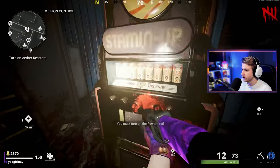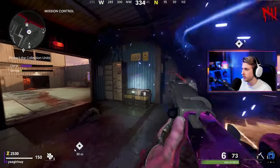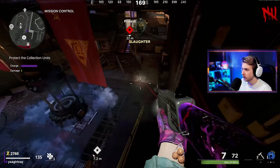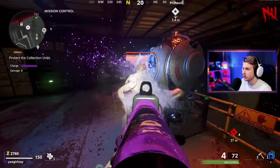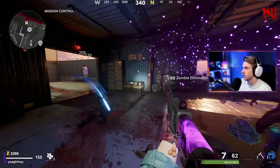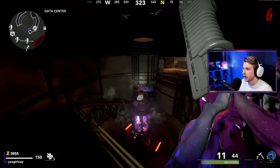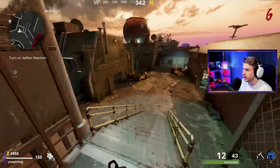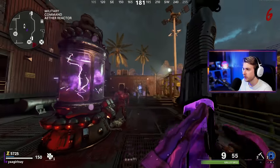We can't start this easter egg without getting power on, so let's throw on our Aether Reactor and wipe the floor with these zombies. Let's grind the rail - beautiful, that should fill it up. Open this up, start Reactor number two - done. One big rail grind for Reactor number three, first try. Reactor number three is complete.